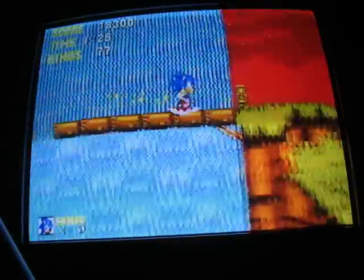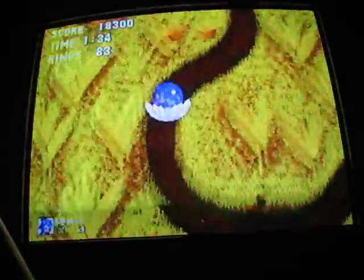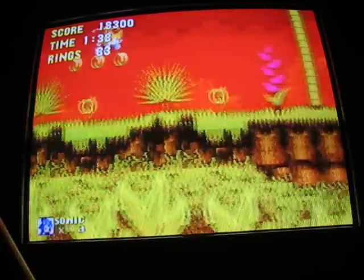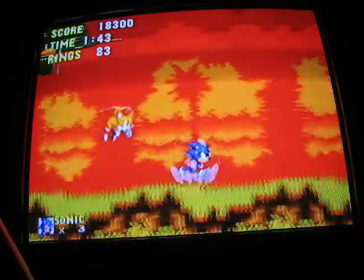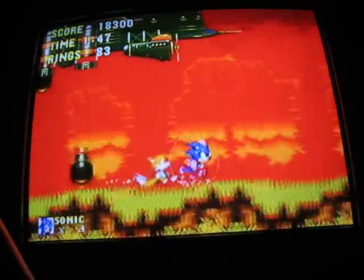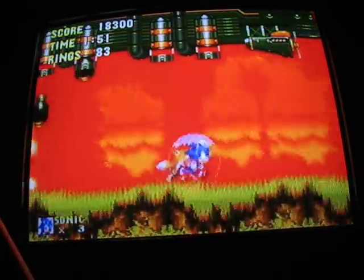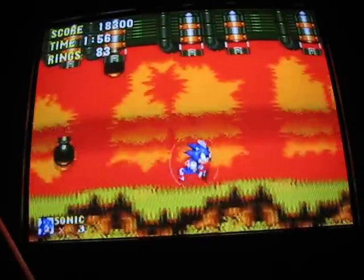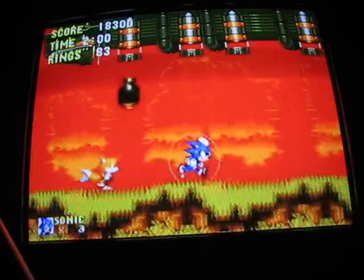This bridge falls, so watch out. Spin dash up here — hit the lamppost if you want, actually you'll probably have to. From here, keep holding right — do not stop holding right, if you stop you'll get hit by the bombs coming from this airship. Tails will get hit by the bombs because he's stupid and keeps stopping for some reason. I don't know why he keeps stopping — I'd want to avoid the bombs. And we're good.